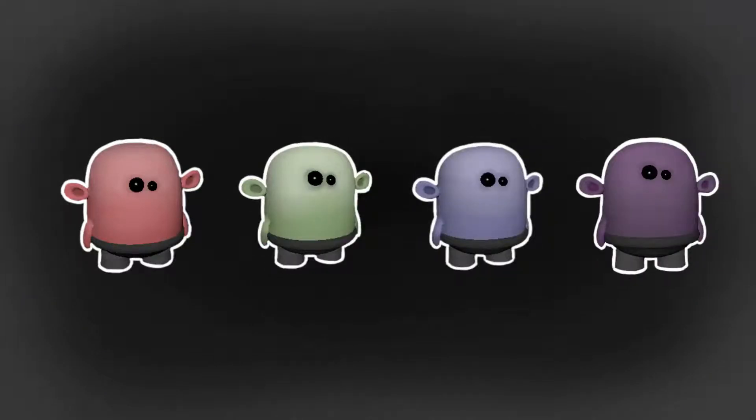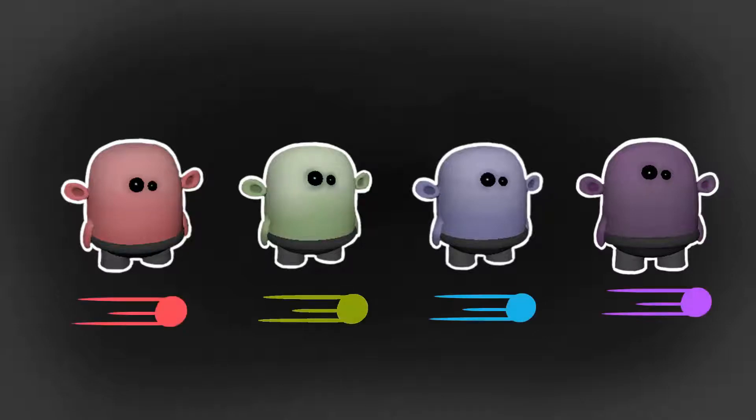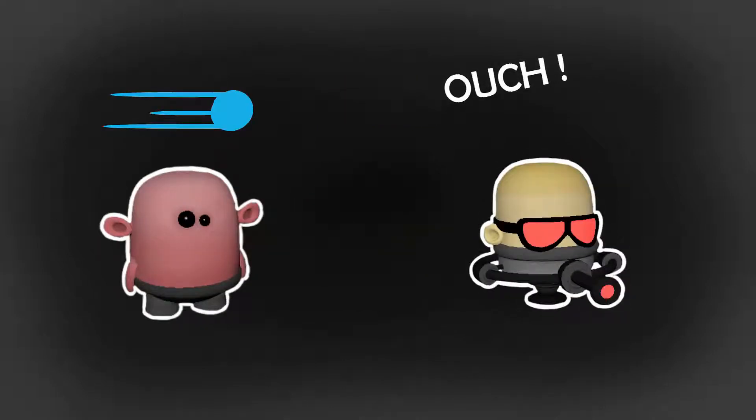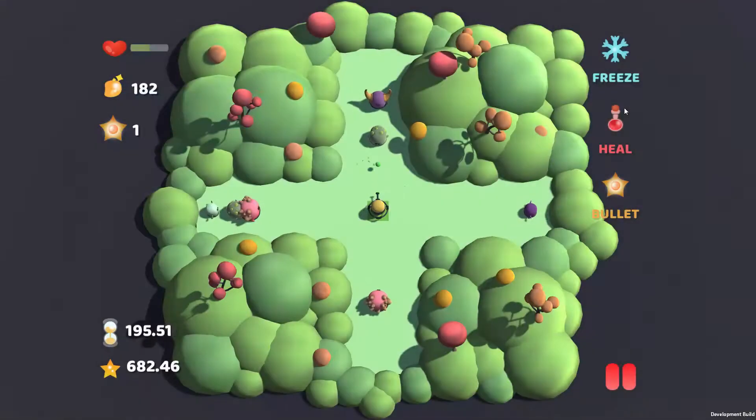These enemies can only be harmed and ultimately destroyed by a bullet of the same colour. So for example, a red enemy can only be harmed by a red bullet. If the player hits an enemy with a different coloured bullet, he will take damage instead. He also takes damage if the squishy enemies reach him.